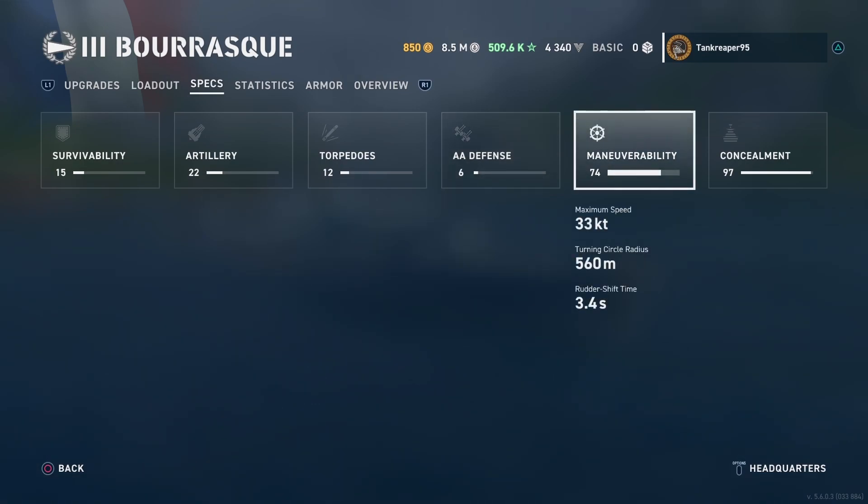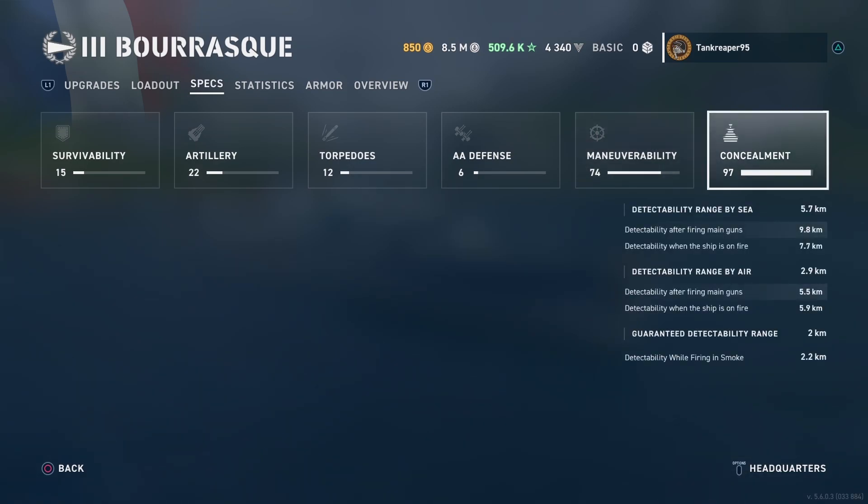Max speed for the ship is 33 knots. Turning circle radius is 560 meters and rudder shift time is 3.4 seconds. For concealment: detectability range by sea is 5.7 km, detectability after firing main guns is 9.8 km, and detectability when on fire is 7.7 km. Detectability by air is 2.9 km, and after firing main batteries from the air is 5.5 km.